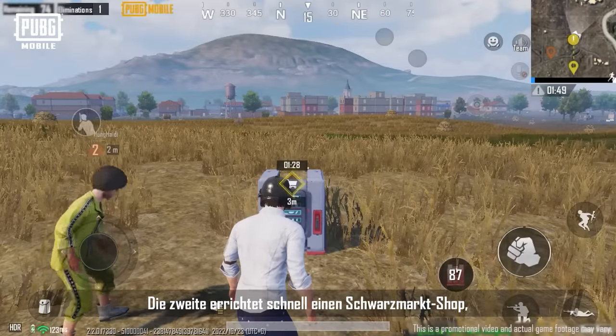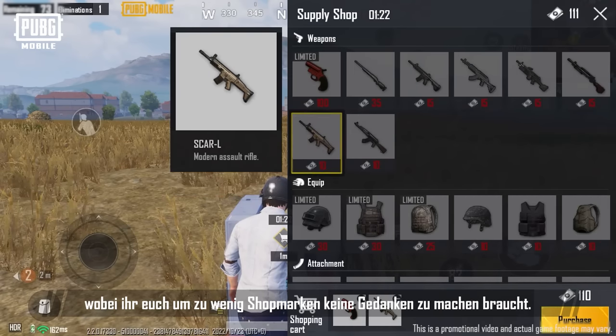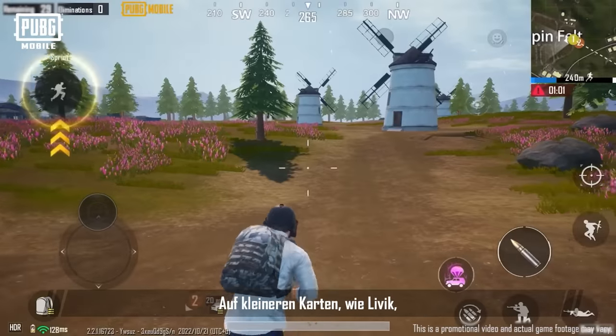The latter quickly builds a Black Market shop, allowing players to purchase items while on the go, eliminating the pressure of stockpiling too many shop tokens.